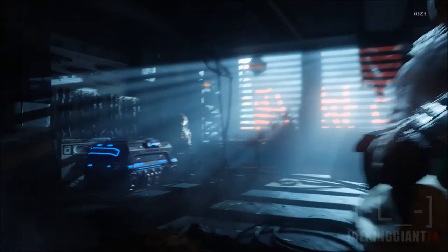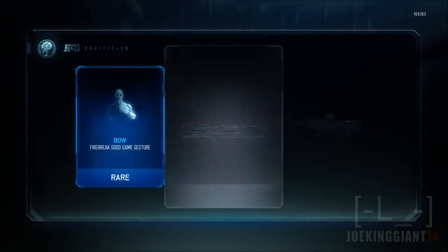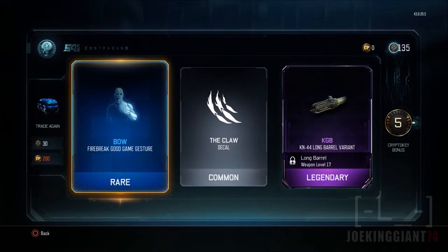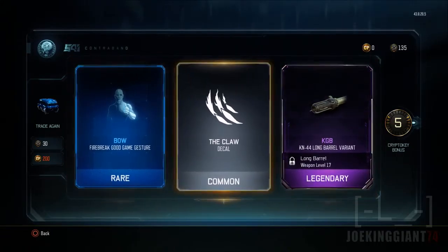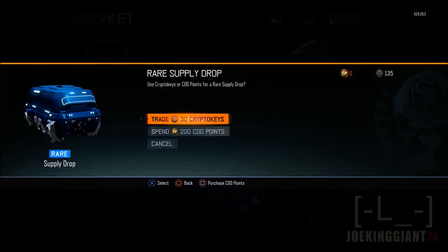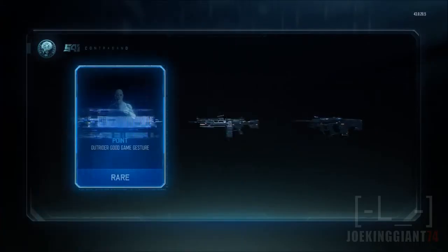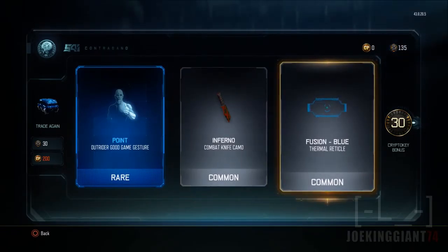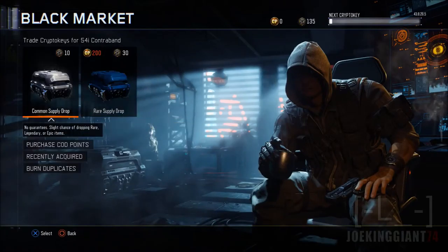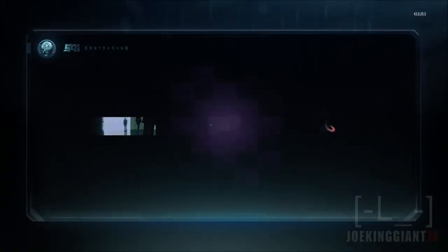Let's go back into the black market — what an upset, that was an ugly attempt. Let's open two more rare supply drops. We got a Bow for Firebreak, a Good Game Jester taunt — I would not put that on him — and then we got the Claw. We also got ourselves a legendary Long Barrel for the KN-44. We also got a crypto keys bonus of 30 — I did not know they gave you bonus crypto keys.